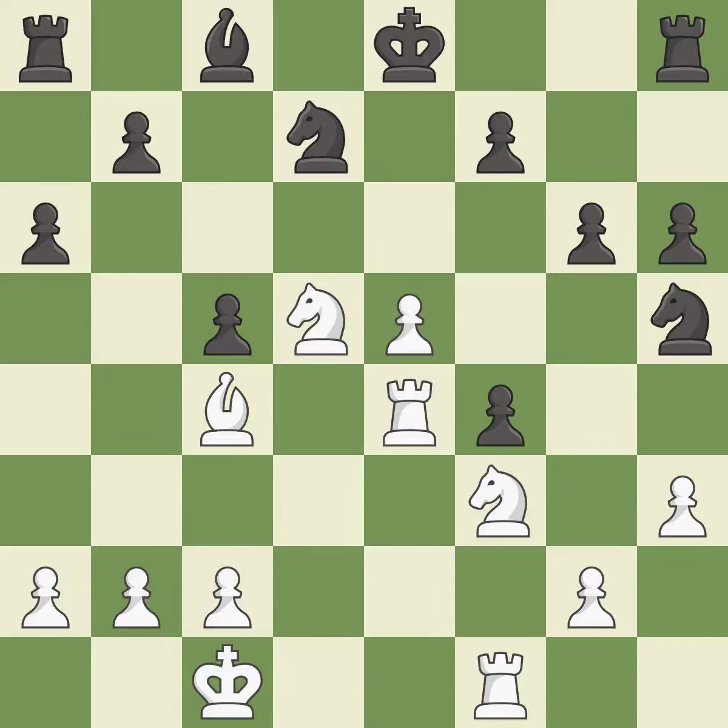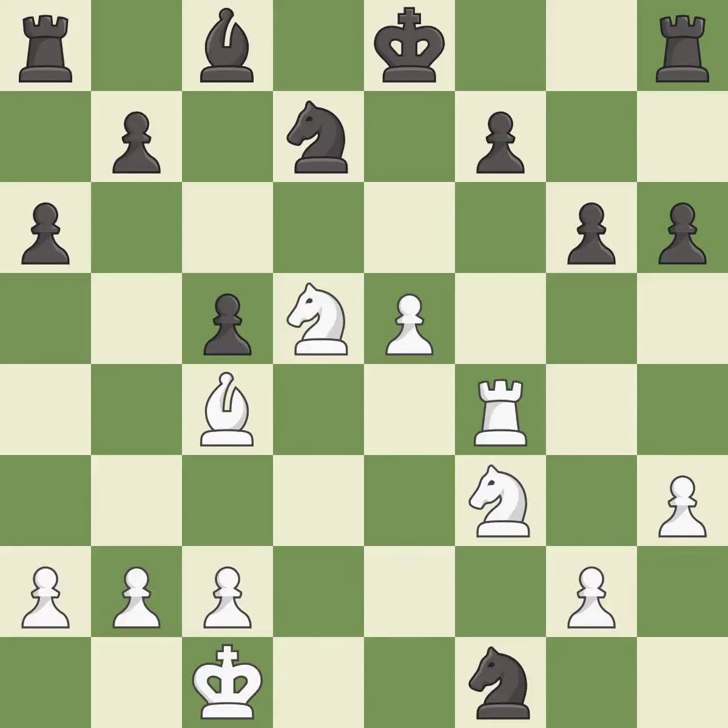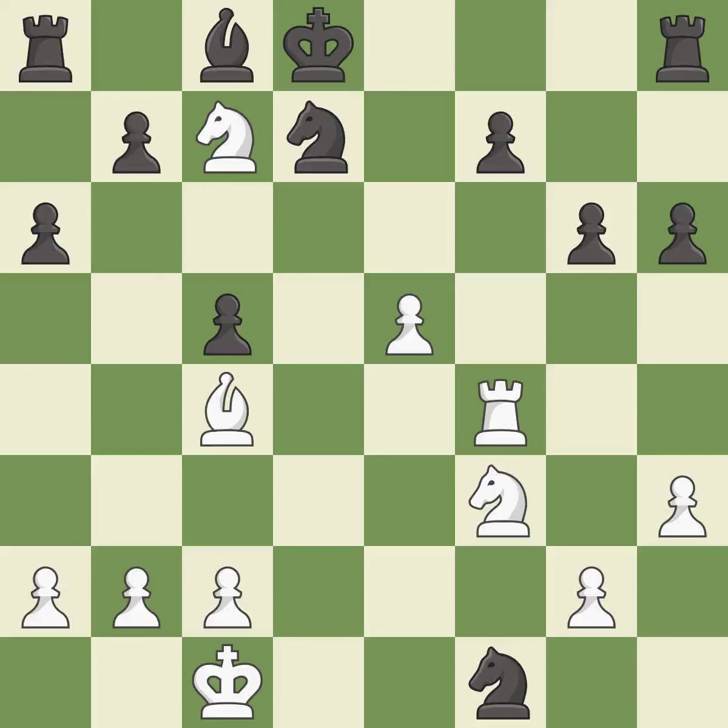This threatens to win material. This permits the opponent to fork pieces — it is a mistake. This forks multiple pieces. This threatens to kick a bishop — it is best. There was only one good move in that position. This misses an opportunity to fork pieces — it is a miss. This is the only move that works — it is a great move. This exposes an attack on a pawn while also checking the king. This is the only good move — it is a great move. This evades the check from the knight. This is the only move that works — it is a great move. This is the only good move — it is best.